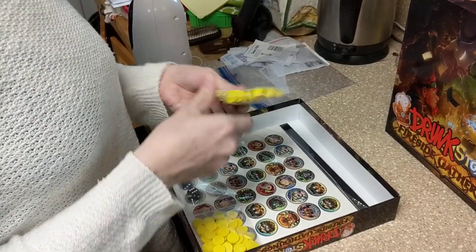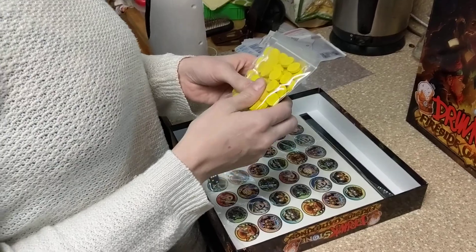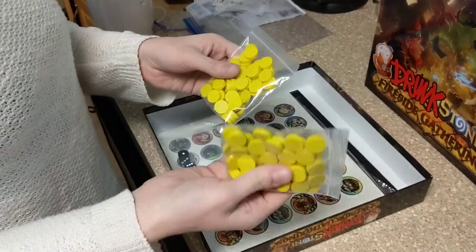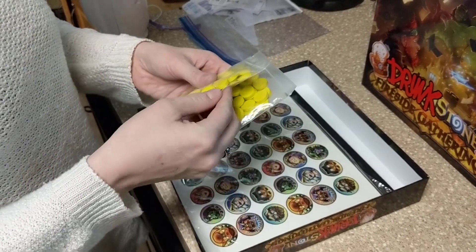Mars Pad said you want something to keep track of your tabs if you're drinking for Drunk Stone, so I got these guys. They're just little wood chips and I did yellow because it kind of looks like beer.